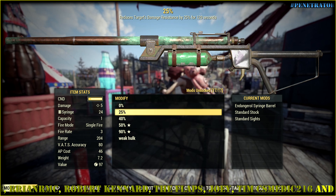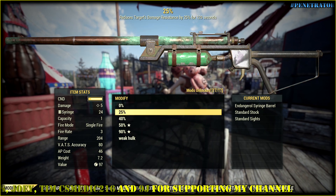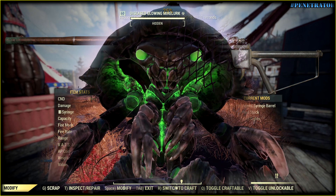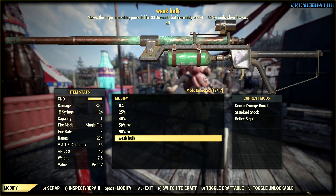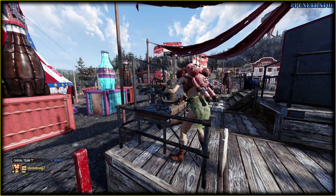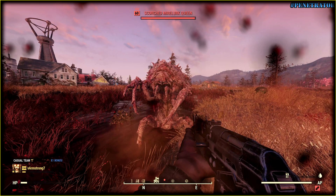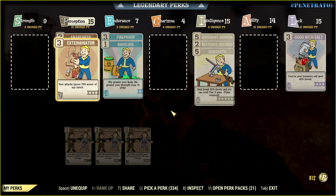You can observe this little syringe boy that reduces the target's damage resistance for a couple of minutes. We also have the Exterminator perk that reduces damage resistance of any insect, including the most insect-like insects — crabs. We have something controversial we're gonna test on Puppy Hulk. Incredible Puppy Hulk — would be a nice title for a movie. And we have more stuff.